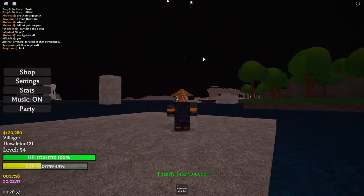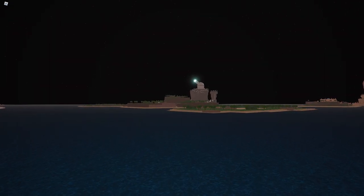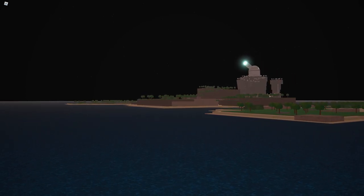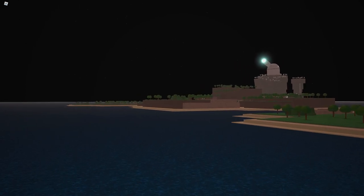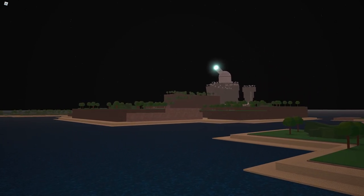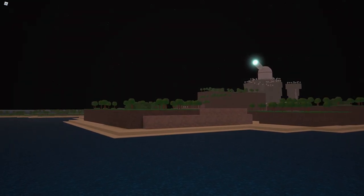Alright guys, I'm currently lost so let me use spectate mode real quick. I'm going to navigate to the island using spectate mode — just give me one second. I think that's the island right there, let's go find out. Once we make it to the island, you'll want to interact with two NPCs. I'll show you which ones, and once you finish their quests you'll be level 40-something.